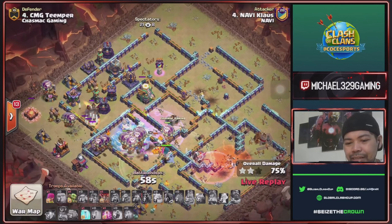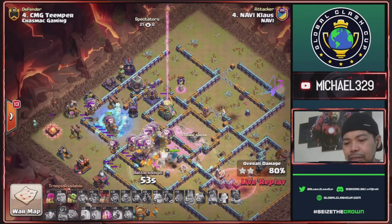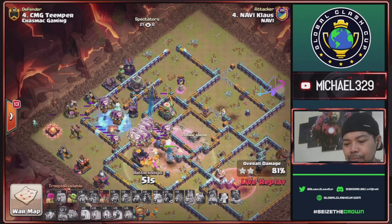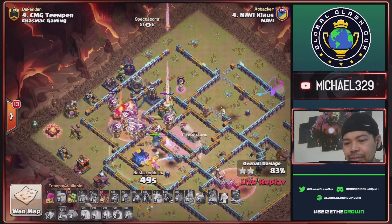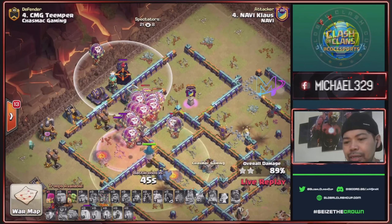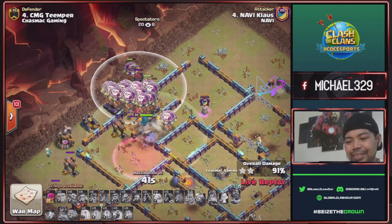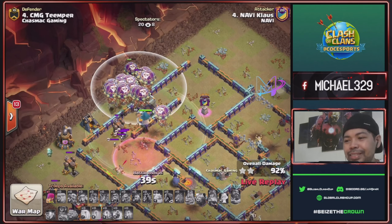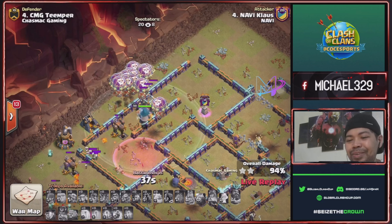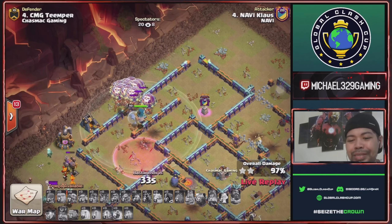Freeze spell for the scattershot and another balloons. Freeze spell for this wizard tower nine o'clock — still possible for a three-star. Last splash defense is this wizard tower eleven o'clock, another balloon. For sure this is a three-star hit — four clouds even with a failed super wizard!